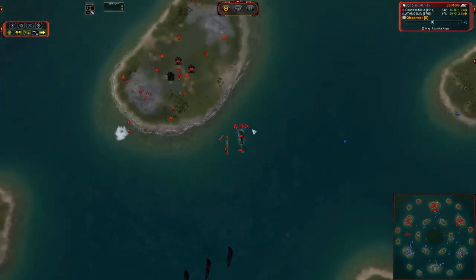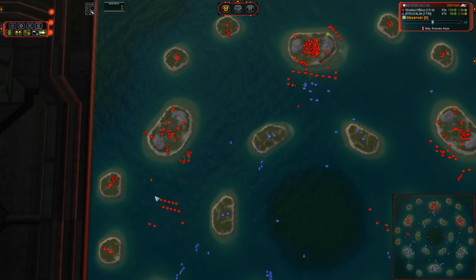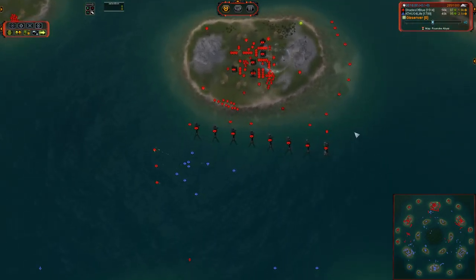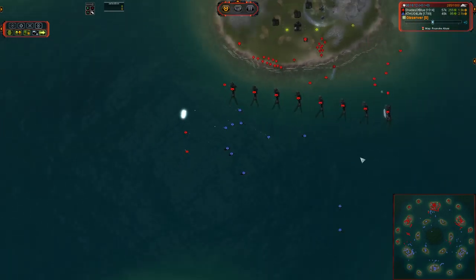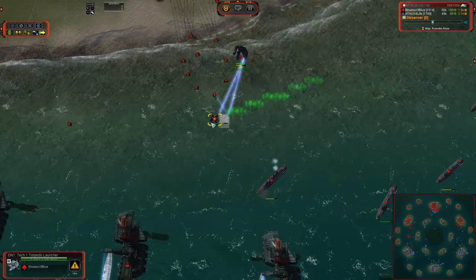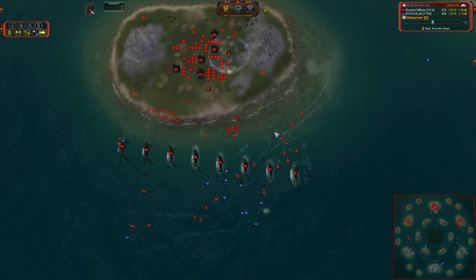The T2 navy is mostly on the north side. We did finally secure the navy down here for Shades of Blue — he was able to kill off all of those frigates. But now he's having a little bit of an issue in the north sea because he does not have any torpedo units. So he's got frigates to deal with, and he has a T2 sub hunter that is just pouring damage into whatever it can get within reach of, and nothing can really hit it back.